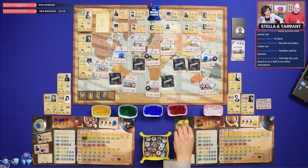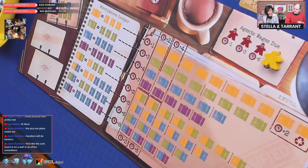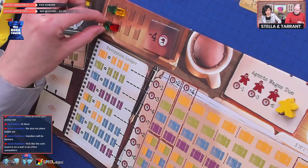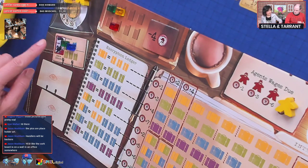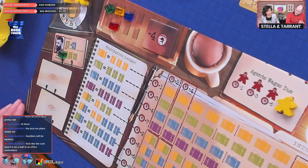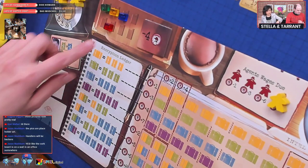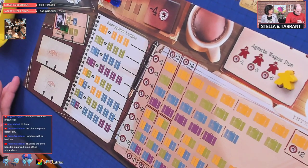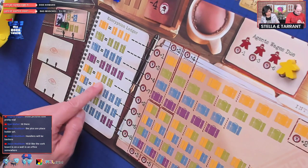Stella's off-turn: she runs her handler, converting one intel and moving the handler tracking cube. She can only run each handler once per off-turn. She can't do much more conversion right now as she's short on resources — she needs one more green to convert. She'll try to do more next time.